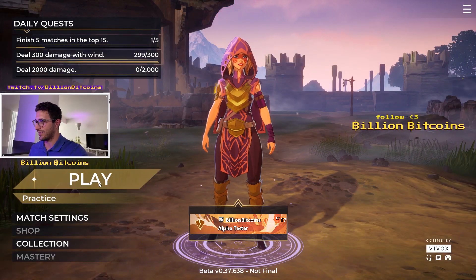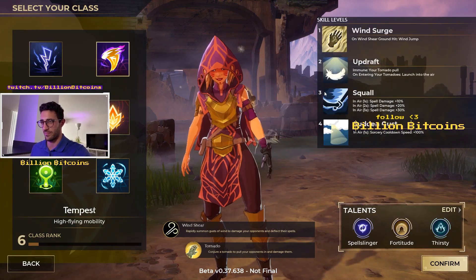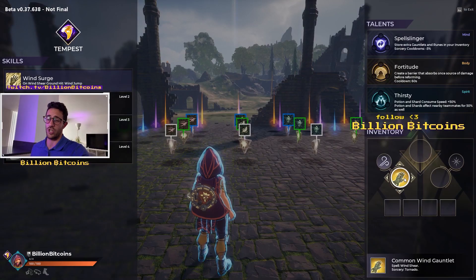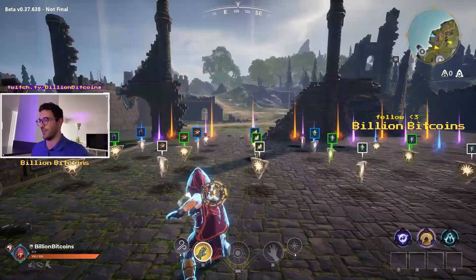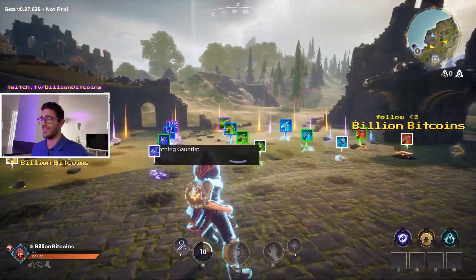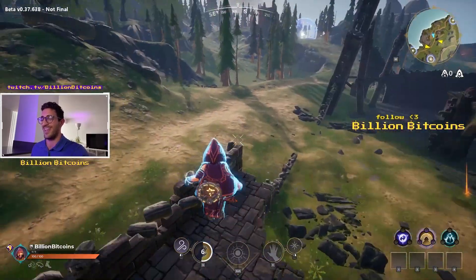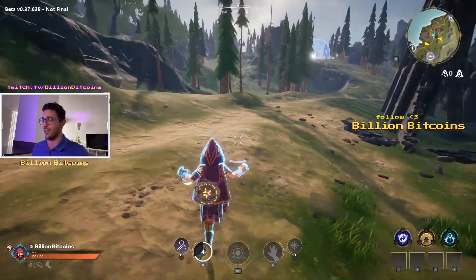We're going to be doing practice play on Tempest. The Tempest spell is called Windshear and the sorcery is called Tornado — and yes, it does a tornado. Tempest can be really effective especially if you are good at jumping around and staying in the air more than on the ground.